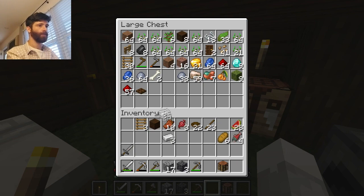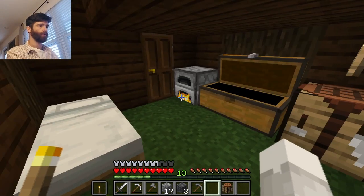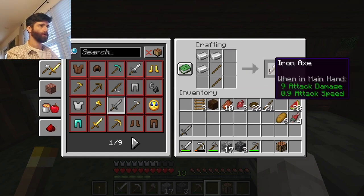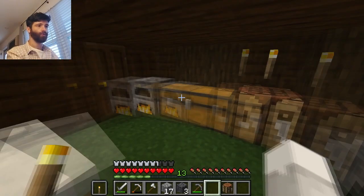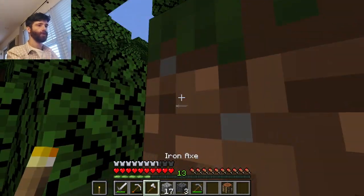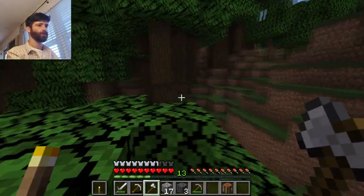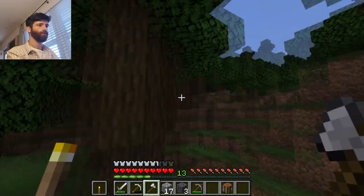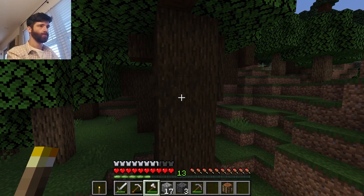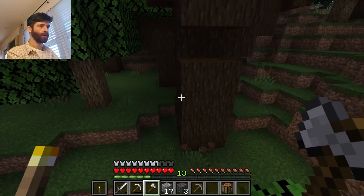I can make a better axe - an iron axe, much better than the stone axe. And then the last thing I will do in this episode is just get a few pieces of wood from these big trees. So let's do that real quick.